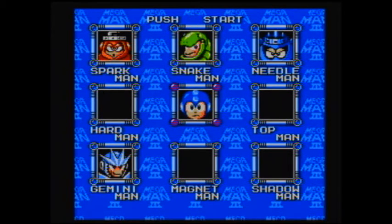Just to make sure everyone's on the same page: we did Top Man first because in my opinion he's the easiest. Top Man's biggest weakness is Hard Man, but you don't want to do Hard Man because he's tough to beat with just the Mega Buster. So if you do Top Man first, Shadow is weak to Top Man.